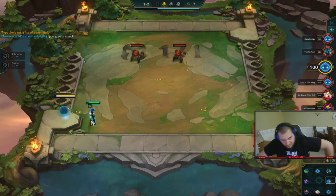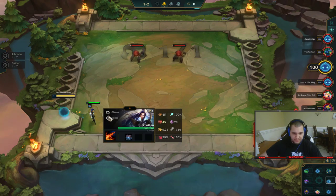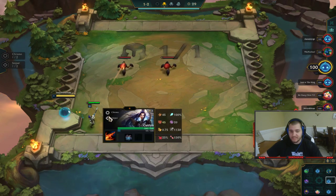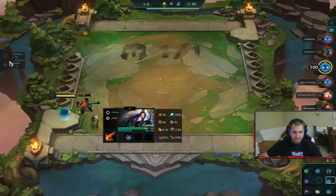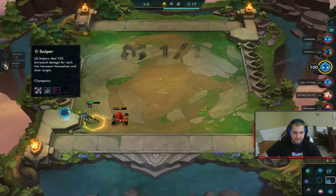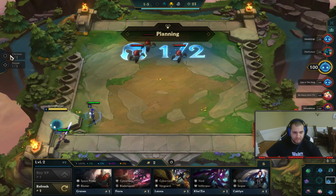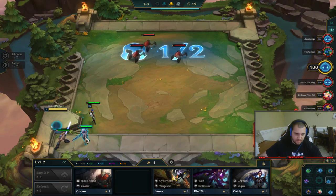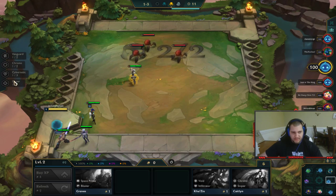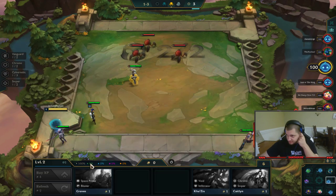On the left you'll notice I have Chrono and Sniper. Basically every unit has two or three synergies. I'll call them synergies — each synergy does a different thing and you can read those right here. Chrono is attack speed and Sniper is damage per tile. These synergies don't actually activate until you have multiple units with the same synergy on your board.